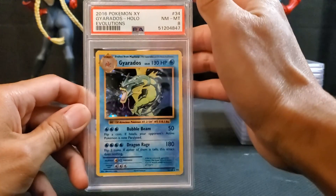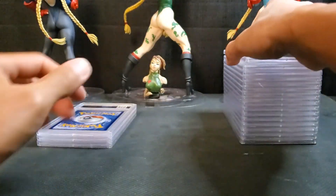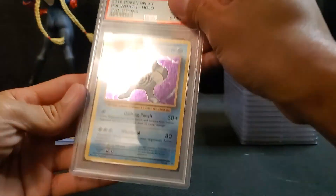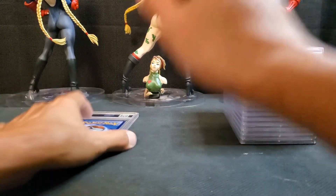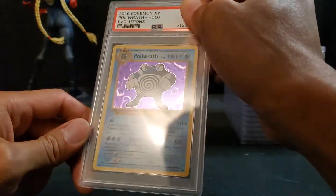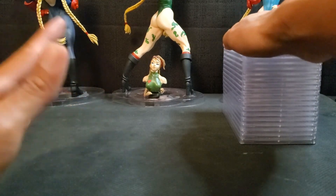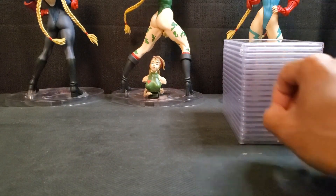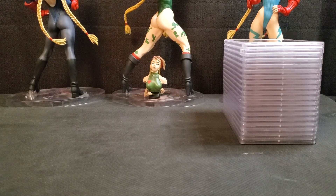A regular holo Gyarados XY Evolution — eight. They were tough on this Gyarados. Another Gyarados — nine, this one's a little better. Polarad holo — eight. Man, these holos from XY Evolution are tough to grade. Eight again. All these XY Evolution cards were pulled directly from the pack to the sleeve. The only ones we didn't pull were the Charizards I bought off eBay.